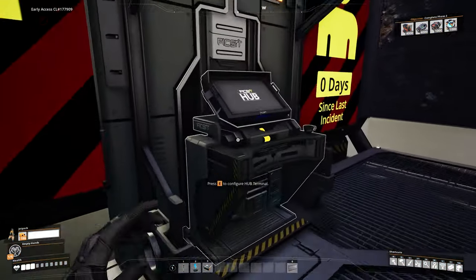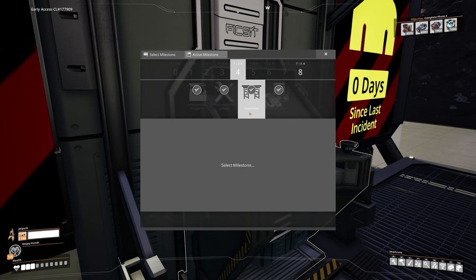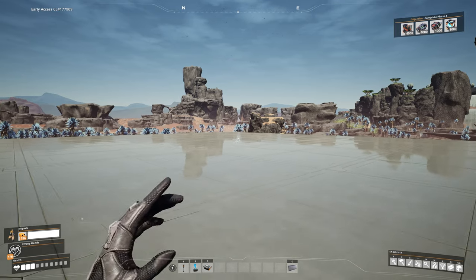The first thing you need to do is make sure in Tier 4 you have unlocked the hyper tube. Obviously we need this — this is how we build our cannon.